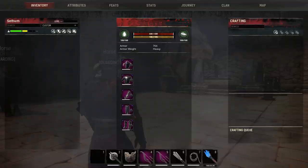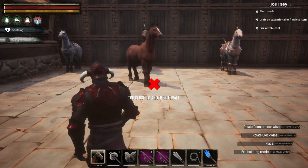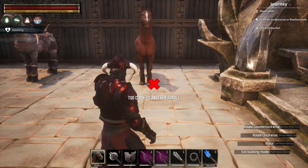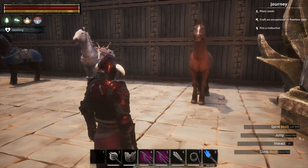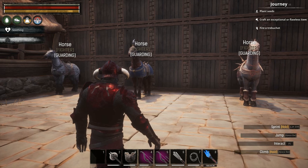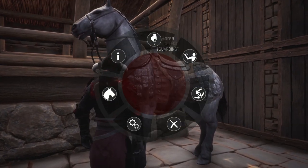Once you have your horse, take it out of the stables — otherwise it will consume the fiber and you will get manure. You can place it down just like with any other thrall. Of course, in order to ride it you will need a saddle. Since the most recent changes to the game, you will have to hold down E to access its inventory and stats. If you just go up to the horse and press E, you will just mount it.